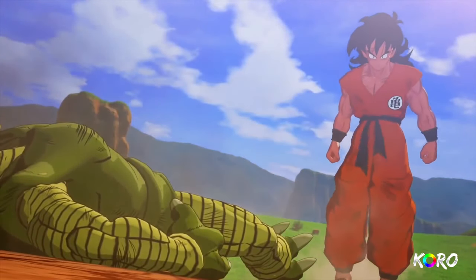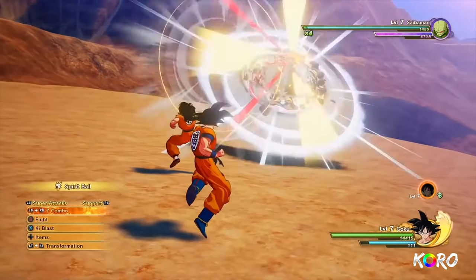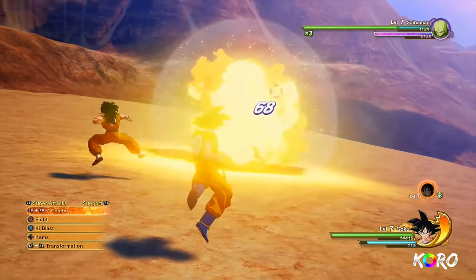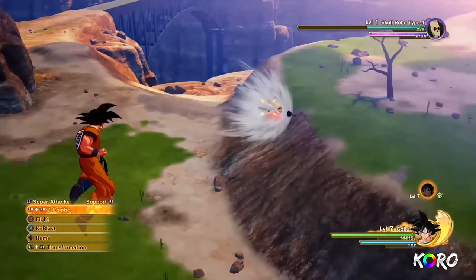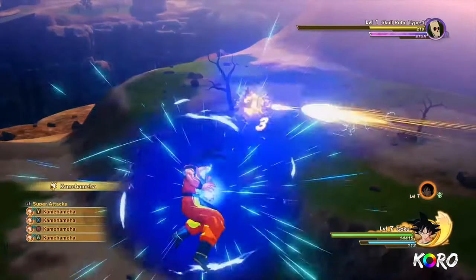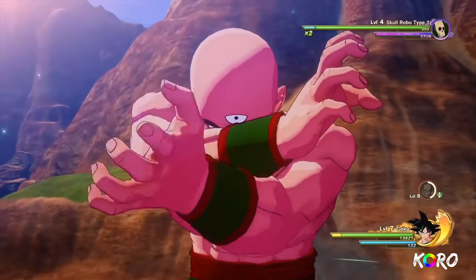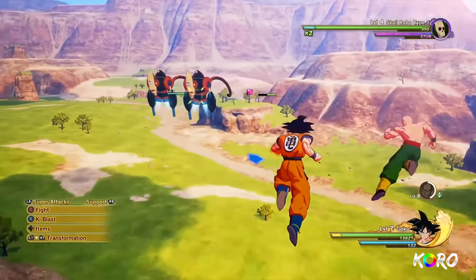Next up is Yamcha. His Spirit Ball has a strong homing ability, and with multiple hits it can restrain the enemy for a long period of time. So you can restrain the enemy while you're doing your own combo. If you simply want to open up a group of enemies to connect a powerful Kamehameha beam, that works too.